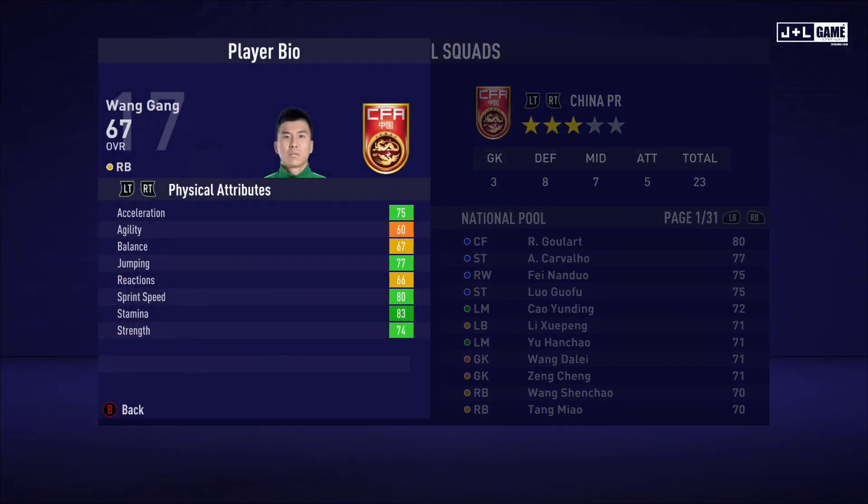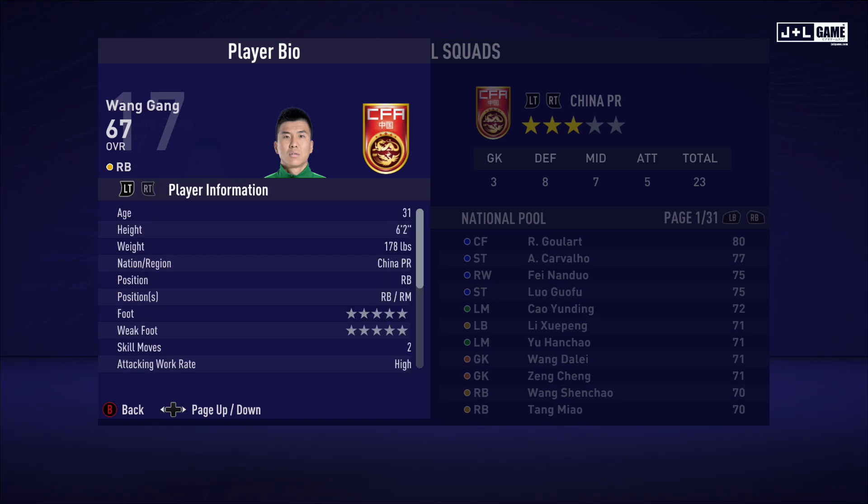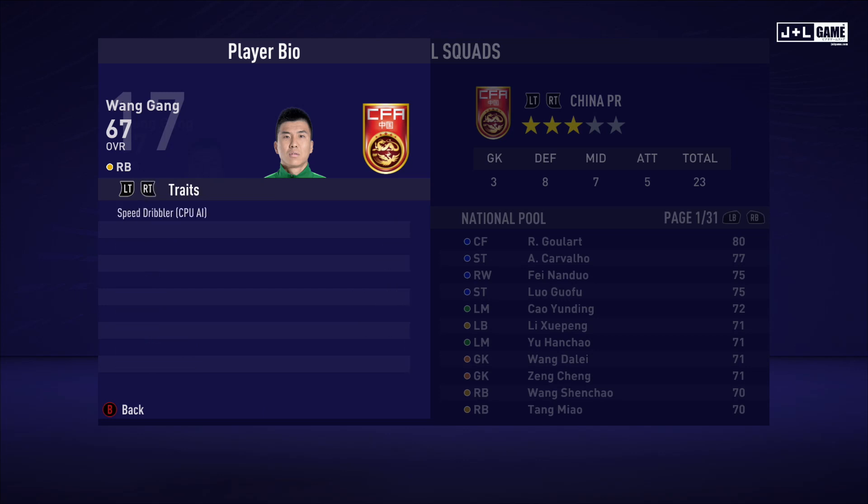Here we have Wang Gang. His physical attributes are mostly in the green with one orange and two yellow. His mental attributes are slightly above average, and his skill attributes are also slightly above average with some red — definitely could be worse, pretty decent stats. Here is his player information and his traits — one trait available.